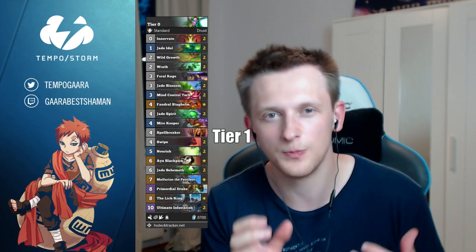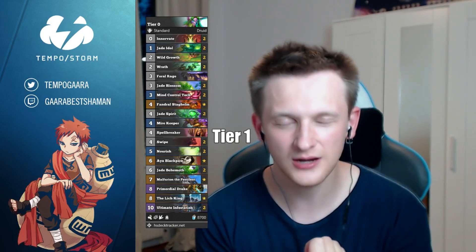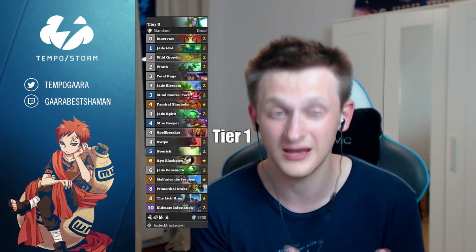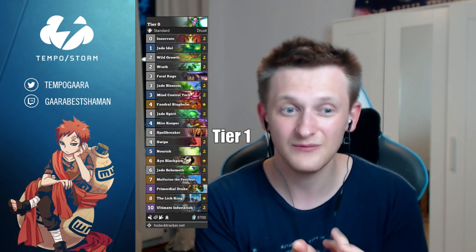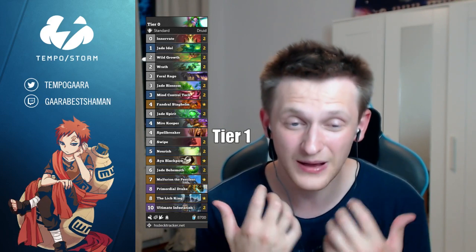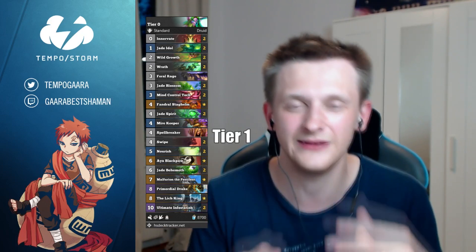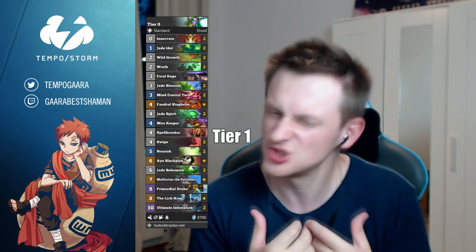The biggest buff for Jade Druid is Ultimate Infestation — not just because it is so powerful, but because you now have two more deck slots. You don't have to run Auctioneer and Earthen Scales anymore, which are very clunky and situational standalone cards. Ultimate Infestation is a very powerful standalone card. With those extra slots we can run Mirekeeper for more ramp, Spellbreaker for Paladin, and late-game taunt cards like Malfurion and Lich King. This card covers healing, removal, and an insane amount of card draw — that alone pushes the deck to Tier 1.